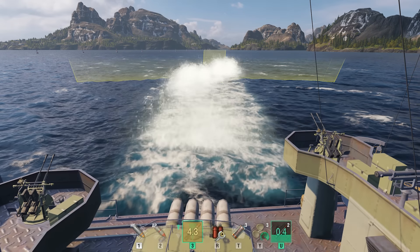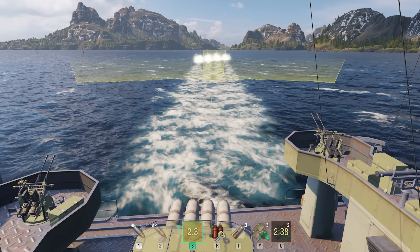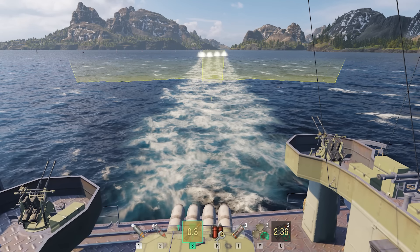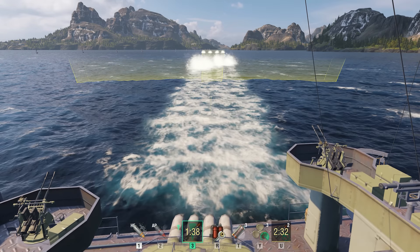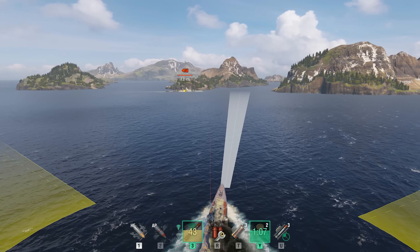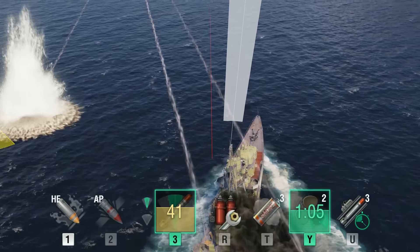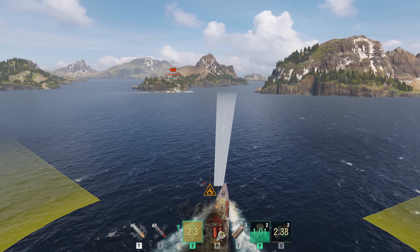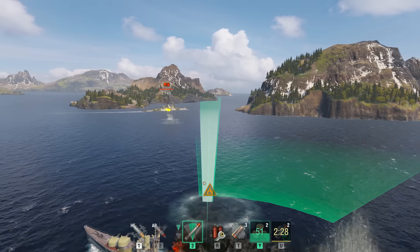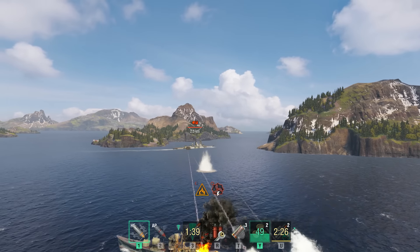The primary way of using Torpedo Reload Booster is to activate it immediately after launching torpedoes. Thus, you'll be able to launch double the number of torpedoes in a very short time. If your torpedo tubes are still reloading and there are just a few moments left before you crash into the enemy, it's time to use the booster and surprise them with your torpedoes.